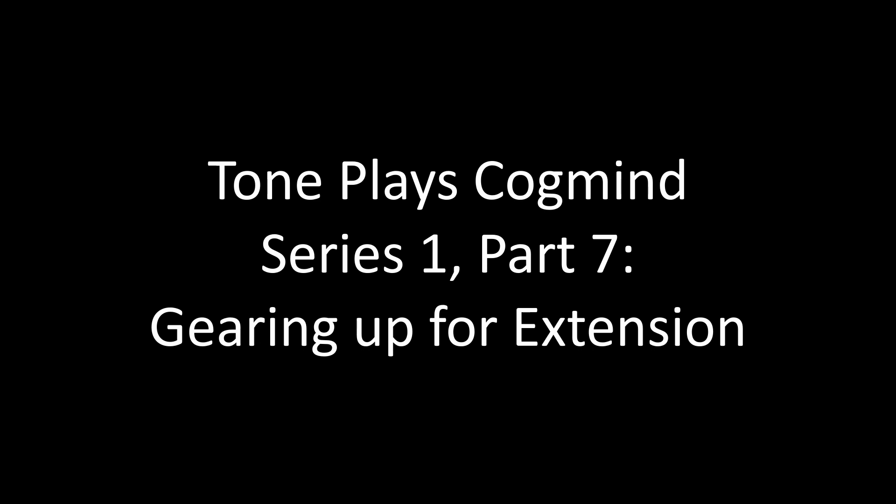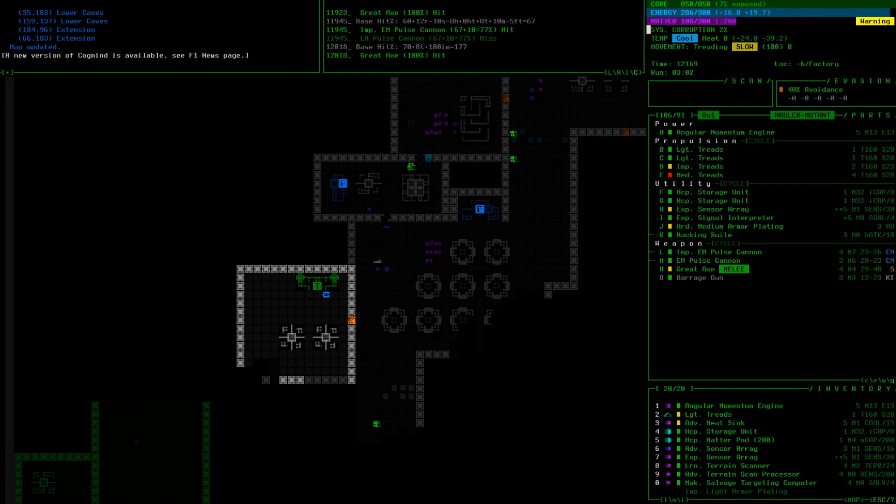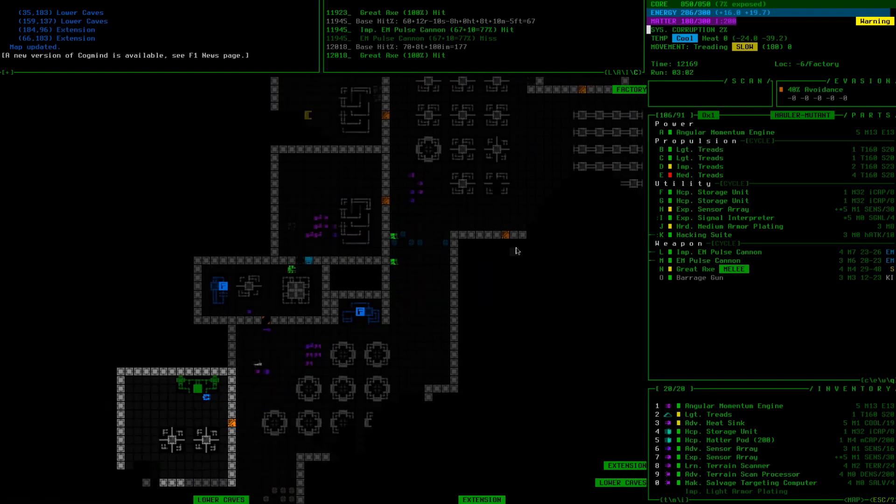Hey, what's going on everybody, Tone here and welcome back to another Cogmind session. When we last left off we just gained branch access intel from this terminal, which means we know where all the exits are to all the branches accessible from this floor.